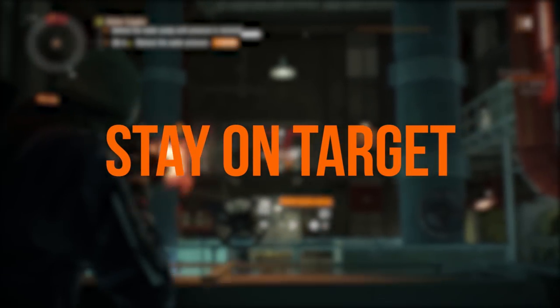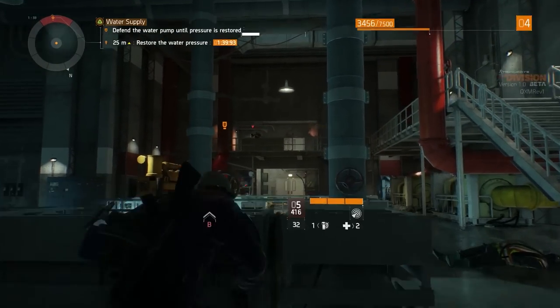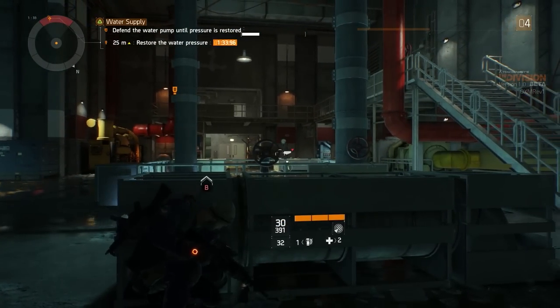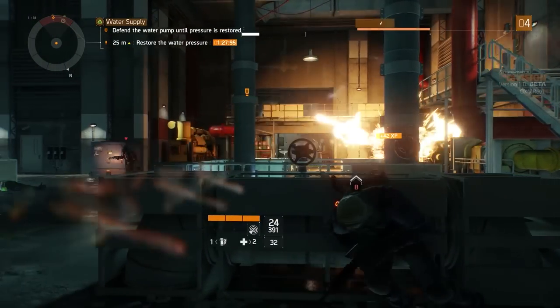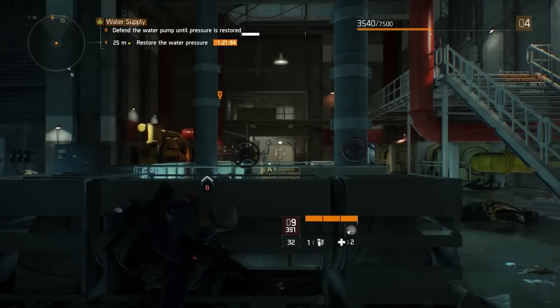Stay on target: Those numbers pinging off enemies when you shoot them represent the damage you're inflicting. The higher the number the better, but the colour of the points is also important. White is a standard hit, blue means you're hitting armour, orange represents a critical hit, and red is a headshot. Critical hits and headshots do the most damage, so always aim for orange and red hits. Tougher enemies with armour will also have white bars above their health bar, so you'll need to deplete that before you can deal proper damage.